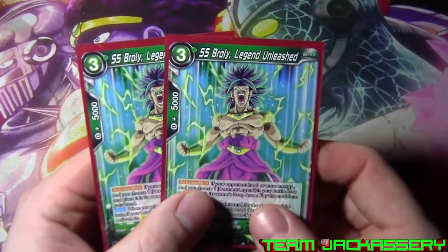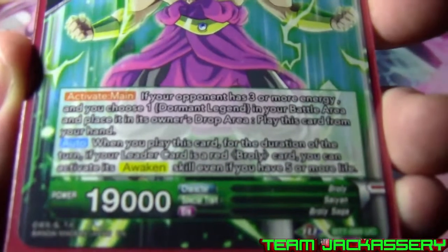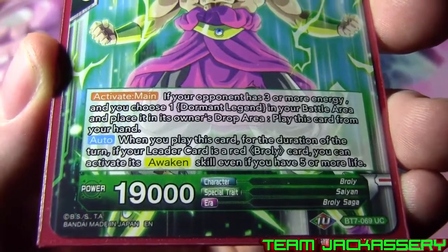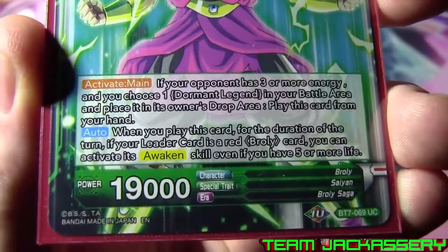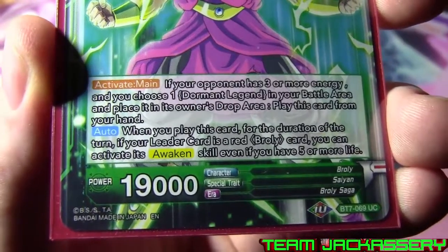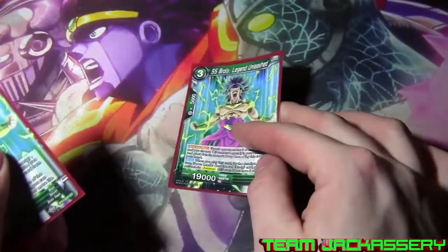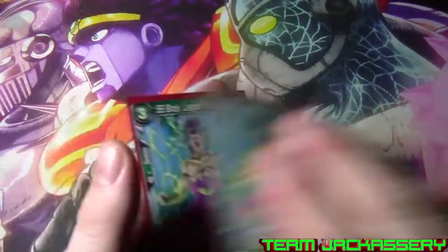Next, we run two copies of Super Saiyan Broly Legend Unleashed. He is a three drop, 5,000 combo, 19,000 power. If your opponent has three or more energy, you can choose one Demonic Legend in your battle area, place it in the owner's drop area, and play this card from your hand - so by killing your field, you get to play this right from your hand. When you play this card, for the duration of the turn, if your leader card is a red Broly card, you can activate Awaken skill even if your life is five or more. So basically, if you're still at eight life somehow when you play this on turn three, you can just Awaken.